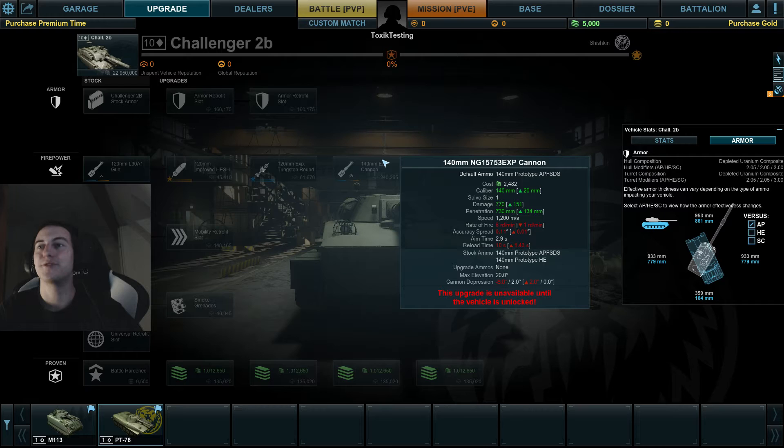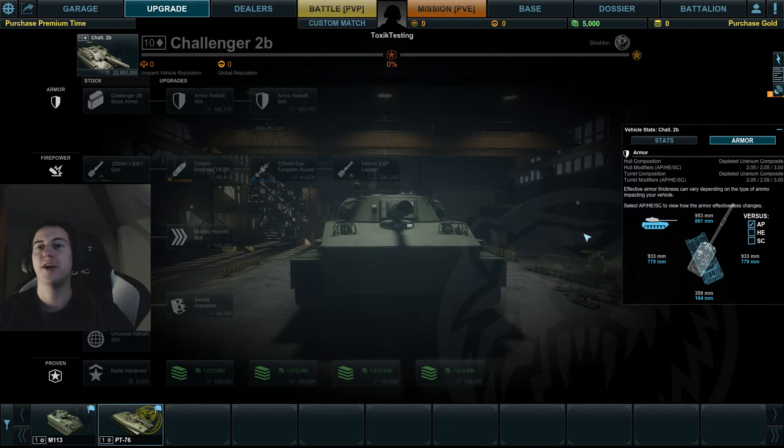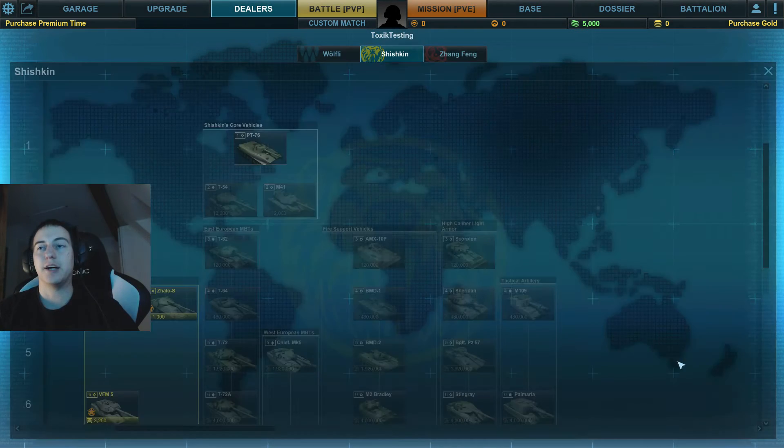You're pretty much screwed facing another Challenger 2B. The 140mm has 10 seconds reload time, 2.9 seconds aim time. The Challenger is all about that armor — that's what it's about.